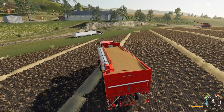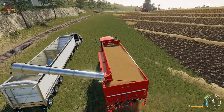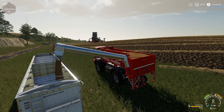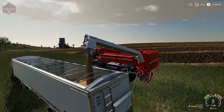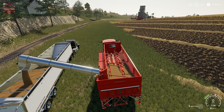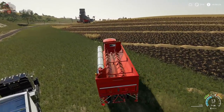Here we have the auger wagon variant — 25,000 liter capacity. With the pipe out, you use the left mouse button to change the angle on the chute. There's even a light on the end of the chute. It unloads pretty quick. But as I showed in the store, it's kind of an expensive option given the price of other auger wagons available.